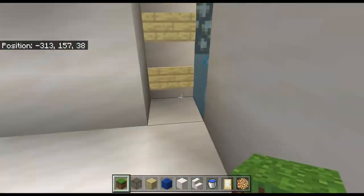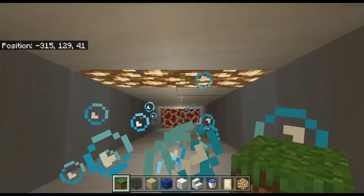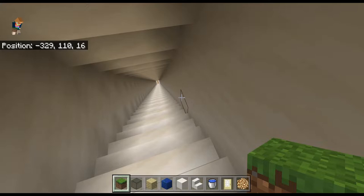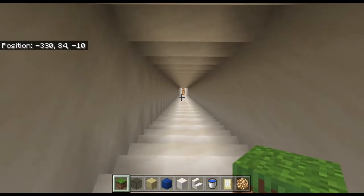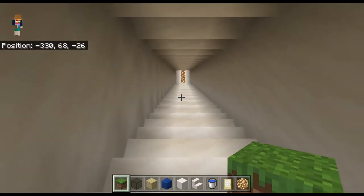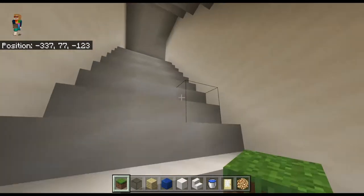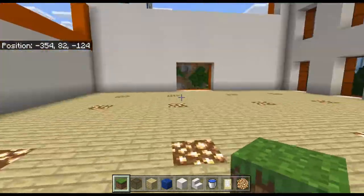This one is up, this one is down. I'll continue going down because there is one more place we need to go — it's way down here. I should totally build a railway system down here. That was the tunnel system — this is going to be the main lobby.